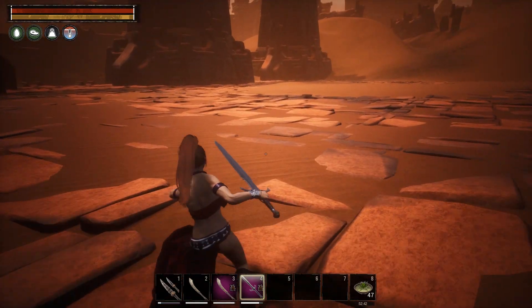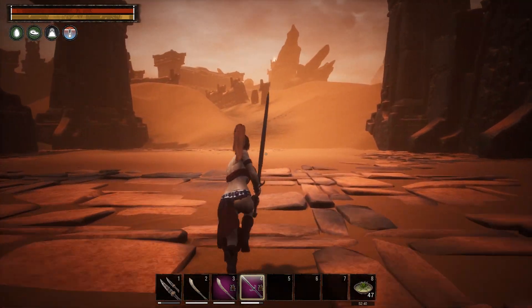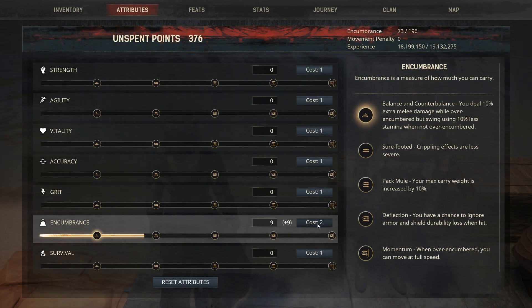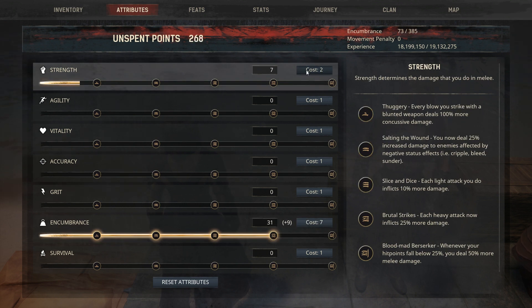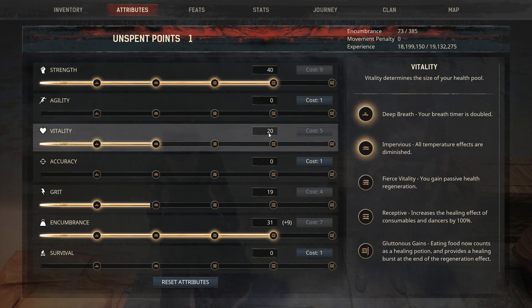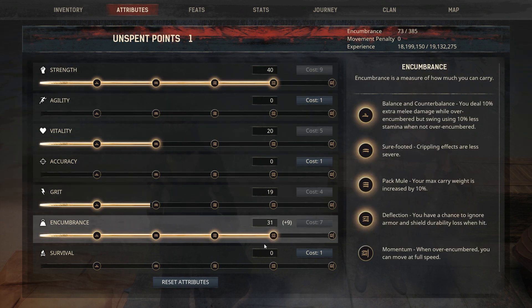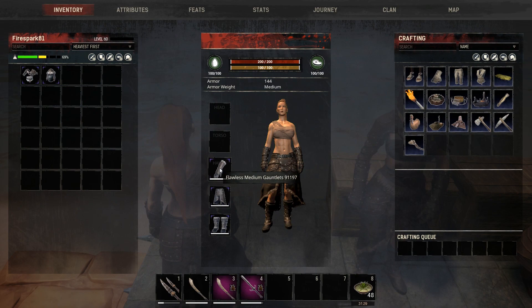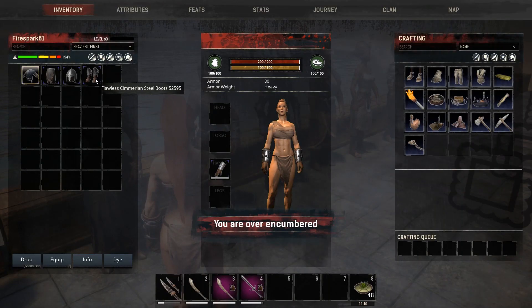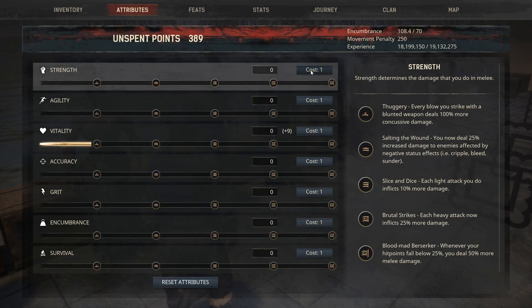For those who are going to say just respec and wear a different armor — that is not always an option because you may not be able to keep the same build. Let's take top-tier medium armor that gives you nine encumbrance. You have a simple build: 40 in Strength, zero in Agility, 20 in Vitality, zero in Accuracy, 19 in Grit, 31 in Encumbrance plus the nine from armor, and zero in Survival. Now you need to go to a cold area, so you respec into a vitality armor that gives nine to Vitality.